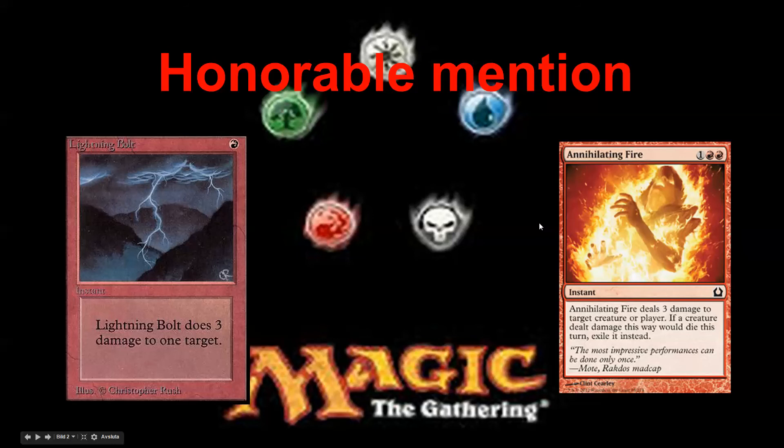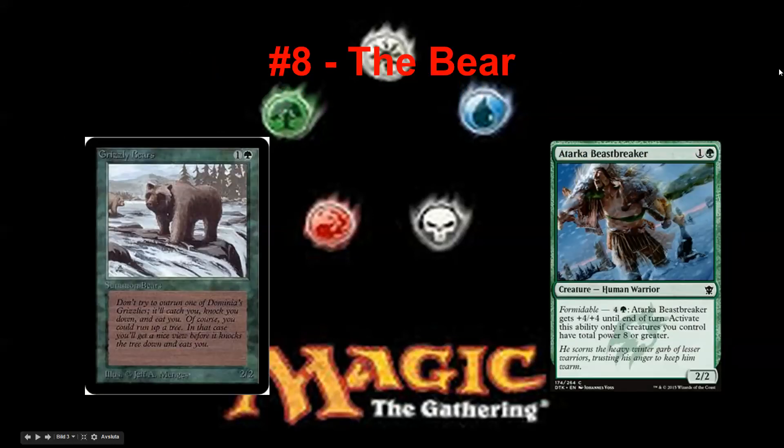Let's get on with it and start with number eight: the bear. The classic bear. Everyone knows what a bear is — it's a two mana 2/2. Now it could be a 2/1 as well, but mostly a two-power guy for two mana. Grizzly Bears represents the old bears, and the evolution of this card has come to a card like Atarka Beastbreaker. So here you have the 2/2 for two mana. Back then it was highly playable — you picked it pretty early.